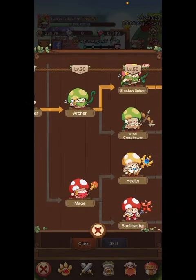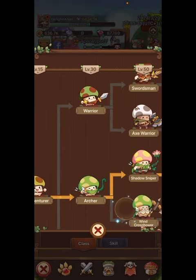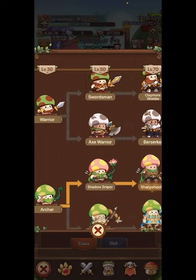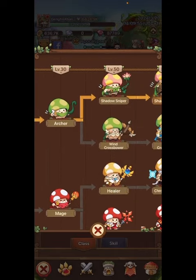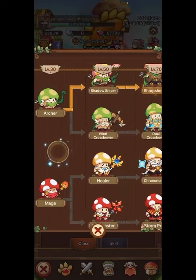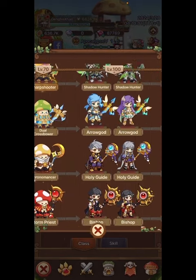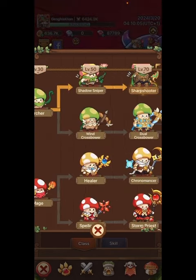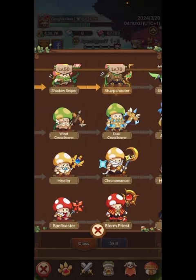Hey everyone, welcome back to Gaming with Genghis - Legends and Mushrooms. This is the final class. I've done videos on warrior, archer, mage, and then swordsman, axe warrior, shadow, sniper, wind cross bower, and now healer and spellcaster. I'm going to do these two together - they're very similar, a little different, but for the most part it doesn't really matter which one you choose because you can do a whole bunch of things with both of them.